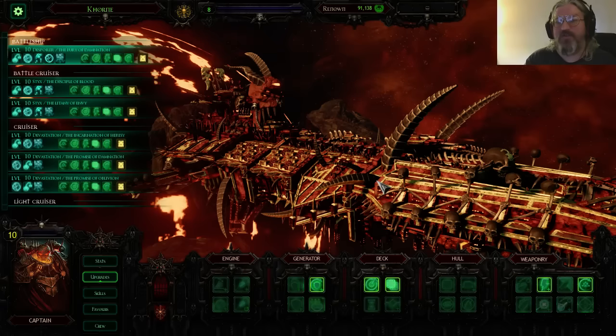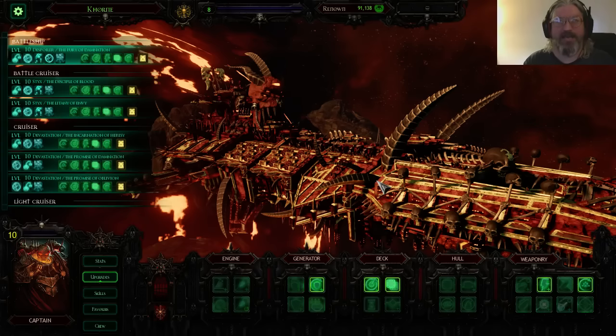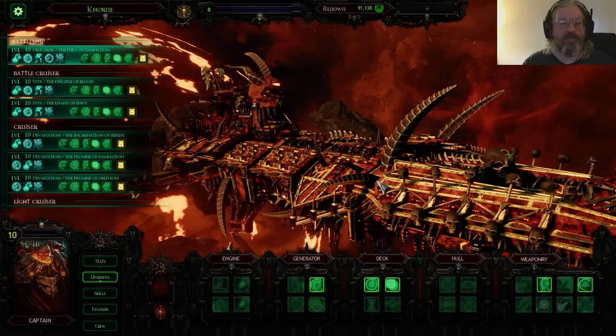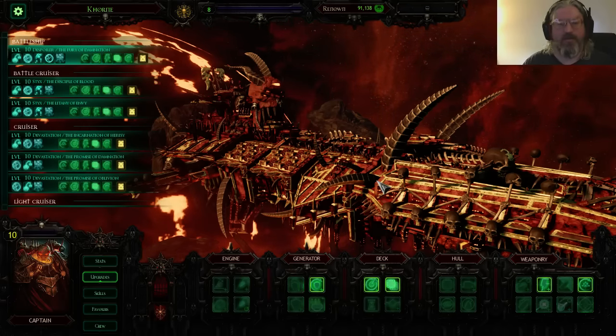This setup will actually take out a battleship so easily without ever fielding a battleship yourself. Point-wise, you can take one battleship, one battlecruiser, one cruiser, and one light cruiser at 700 points and be completely fine against everything that's out there. You can actually go toe-to-toe with anything. So let's get to the upgrades and explain why we took them.